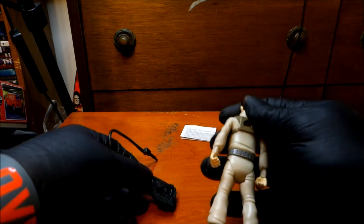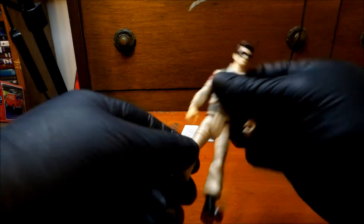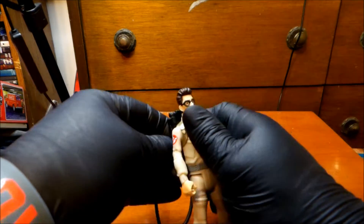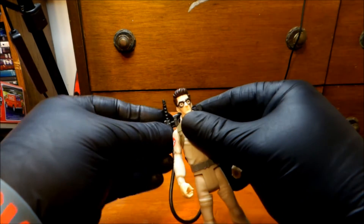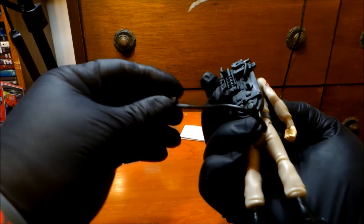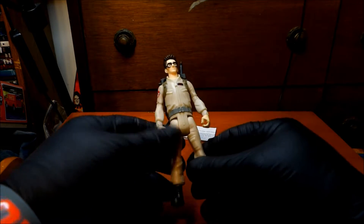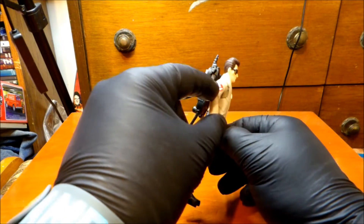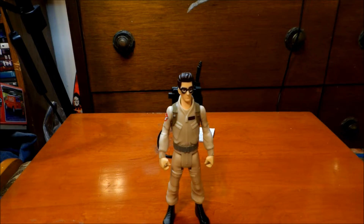This figure comes with standard five points of articulation — shoulders, legs, and head — and it's a very cartoony look to Spengler. Not the cartoon cartoony, but you know, a cartoony look. Attaching his proton pack... for some reason it has to go on like this. Where the heck does this thing go? It doesn't attach well. But as you can see, the suit is the basic Ghostbusters one suit — you can tell by the patch location and the design.